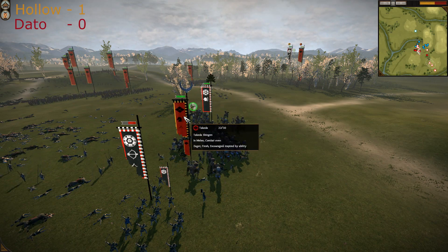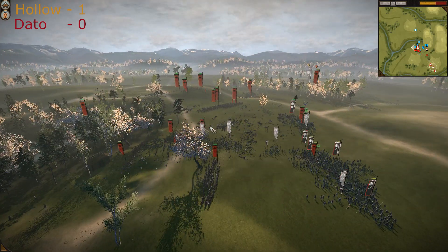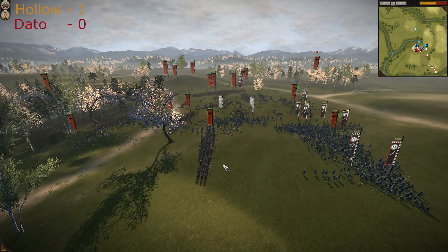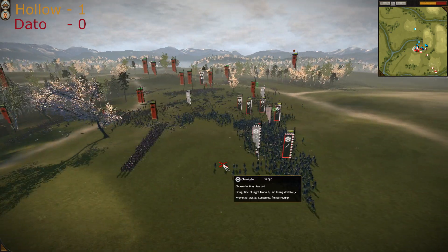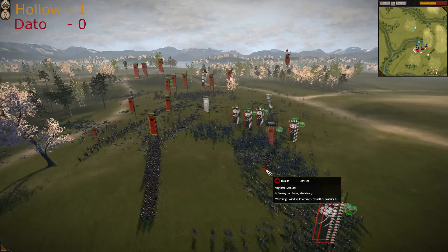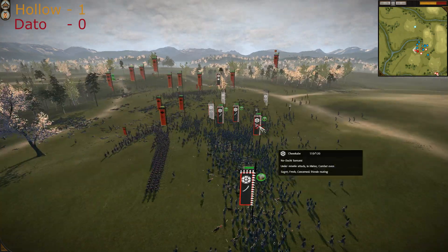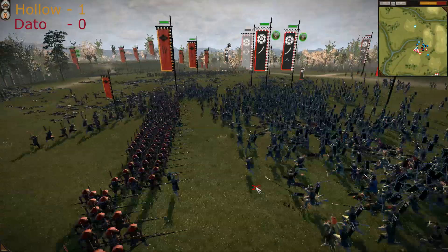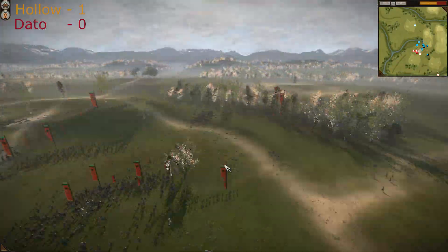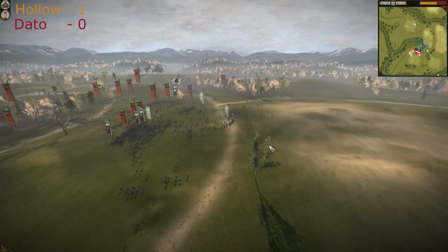Dato realizes his archers are in trouble and sends units to counter-attack the general. The bunch of warriors are running. The spear walls are going forward to kill — finally Banzai skill is activated, but they are not charging anyone. They should charge, but charging into a spear wall is not good at all.